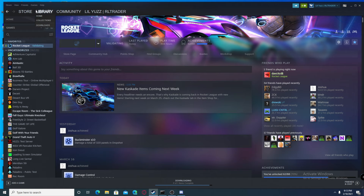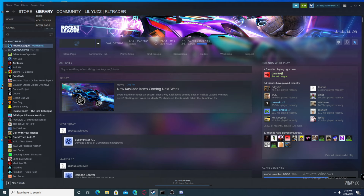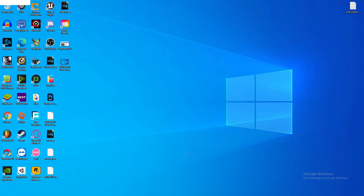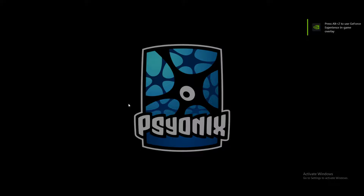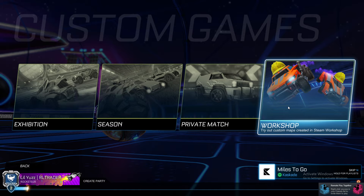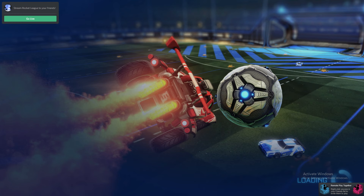It's going to download the map. And then while you're doing this, go to your games and launch Rocket League. Click Play, go to Custom Games, click Workshop, and then choose a two to eight players beach volleyball map.